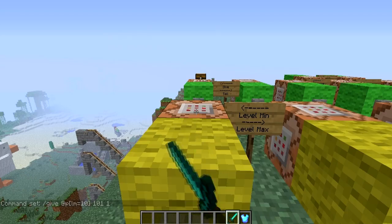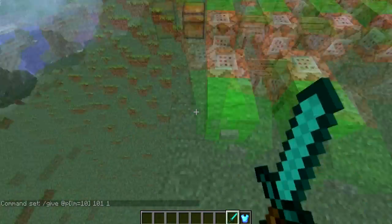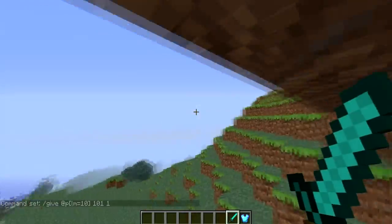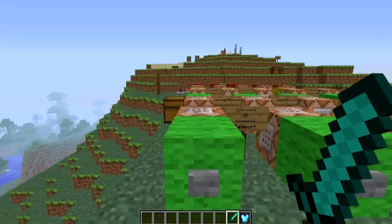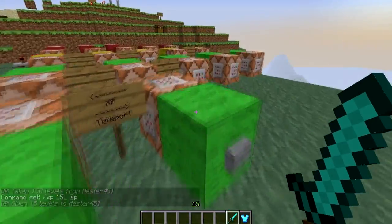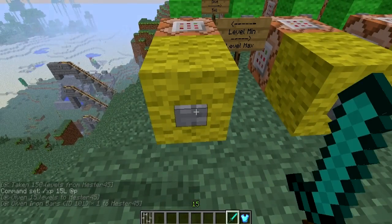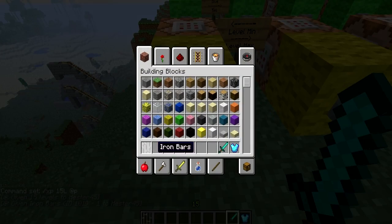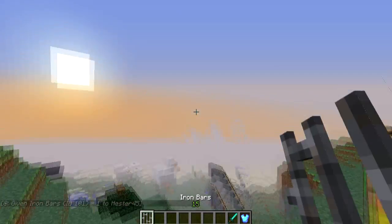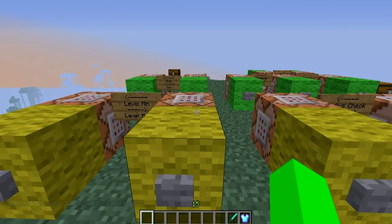So if the person that clicks this button doesn't have the minimum level right now, nothing happens. If I go over here and give myself 15 levels and I'm level 15, now if I go over and hit this button it will give me iron bars. I don't really know why I made it give iron bars — I just picked a random block ID.